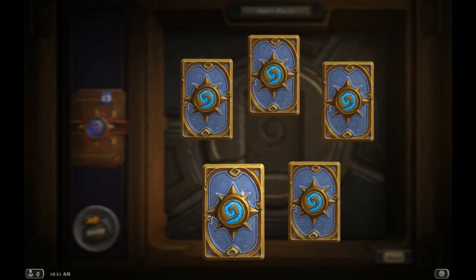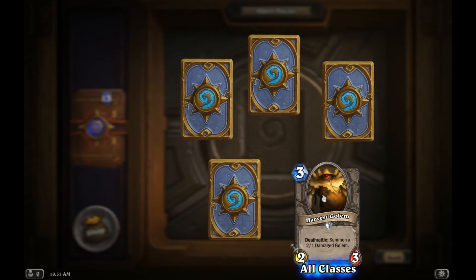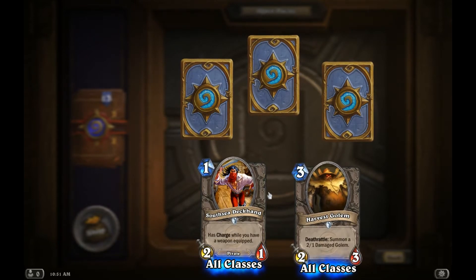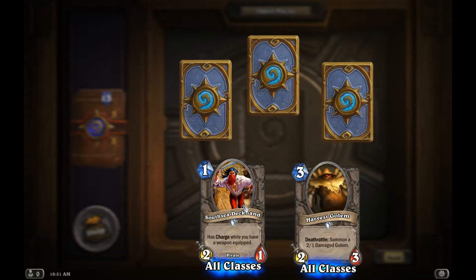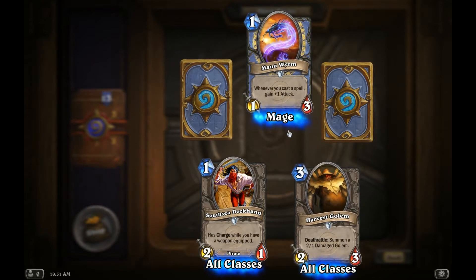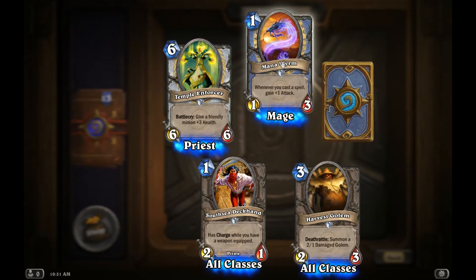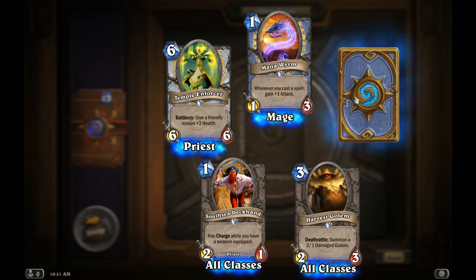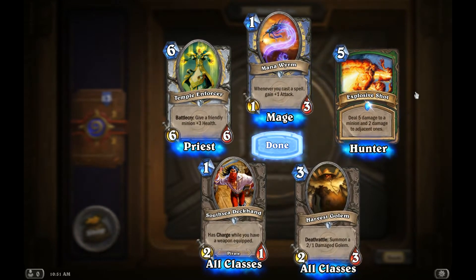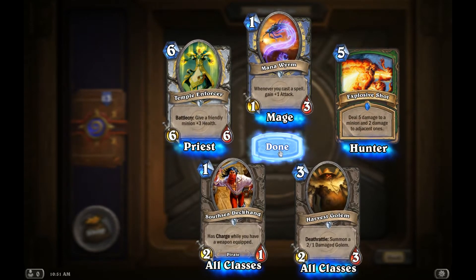There's a blue one. Oh, just one blue. All right, let's see what we got — we're looking for a legendary, folks. Harvest Golem, and that's going to be a repeat. That's interesting. Manaworm. Pretty card. Let's see what this blue one is — hopefully maybe a gold card. I have that one already. So not looking good, folks, on the first two packs.